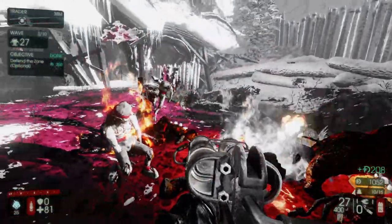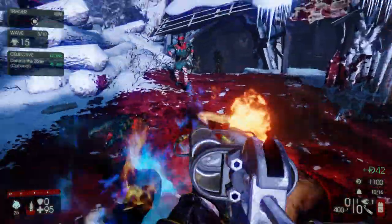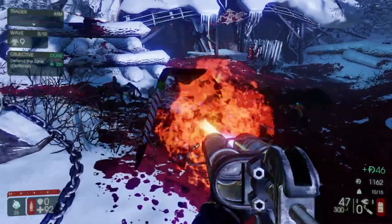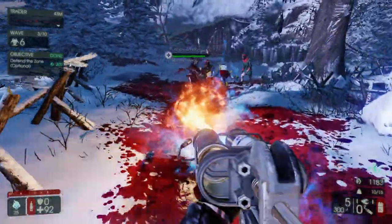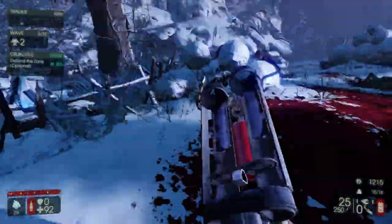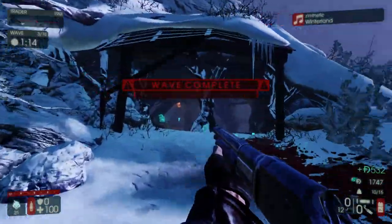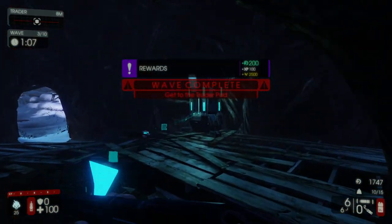There's a quick heal function — press Q and they heal up. It's nice whenever you don't have a medic. You can see there are different types of zombies. If this weren't the Christmas event where everything looks different, you'd see them better represented. But most people who play this game know what everything looks like based on movements anyway.